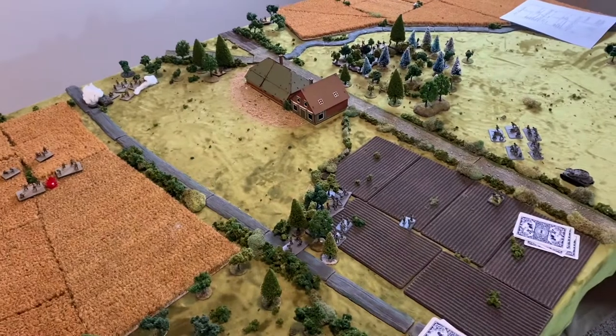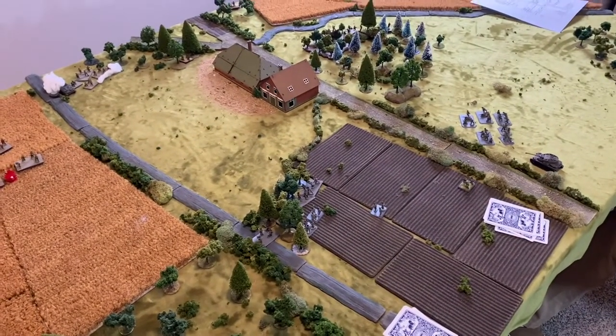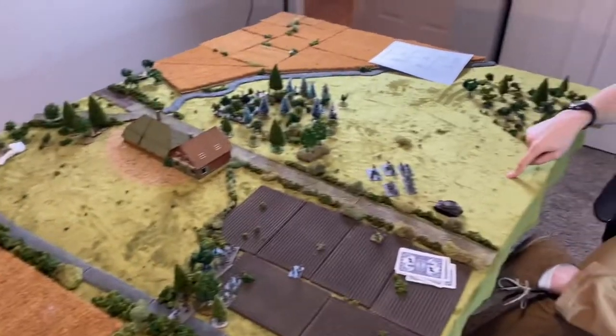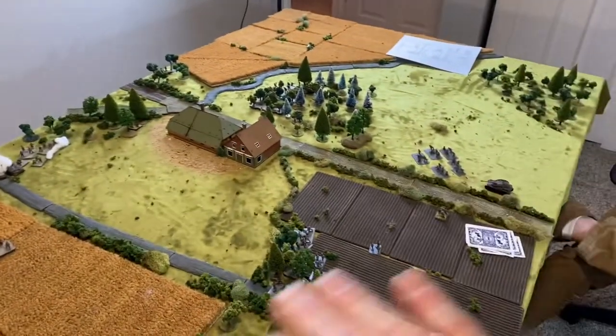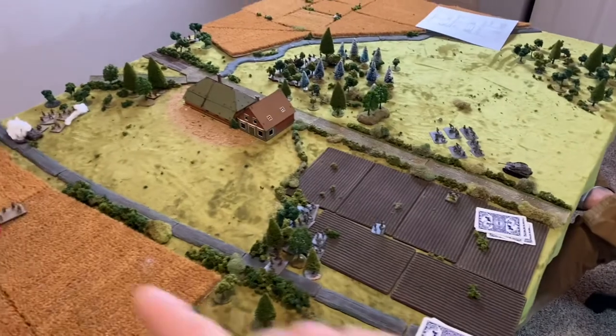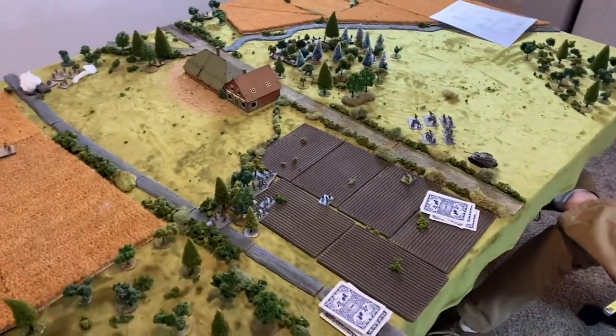We're thinking instead of 12 and 24 inches, making it 24 and 48 inches for the range bands. It won't solve everything but it will put a cap on it, so units aren't hitting opponents who are back in the far field. It works both ways since I was blowing guys out at range too. When you're playing short table edge you're already in range from the start, which is the problem.